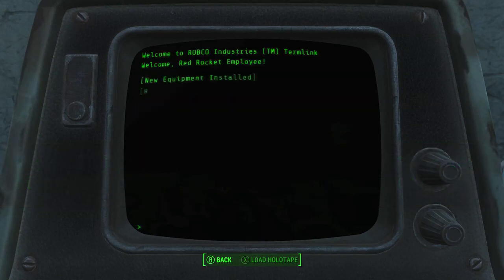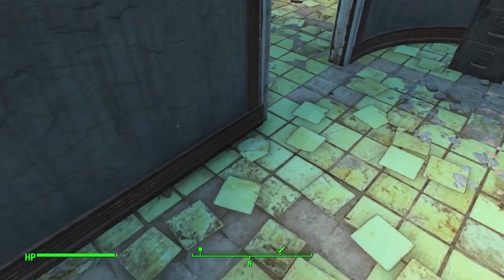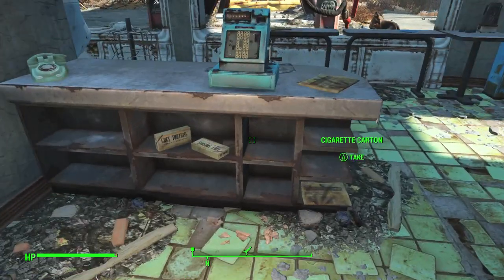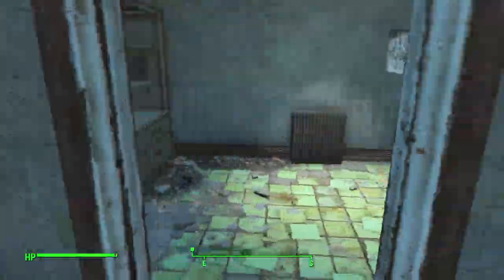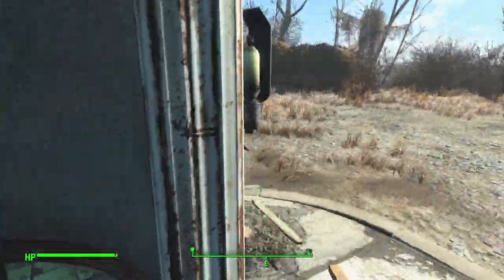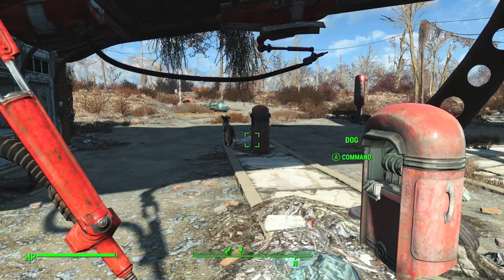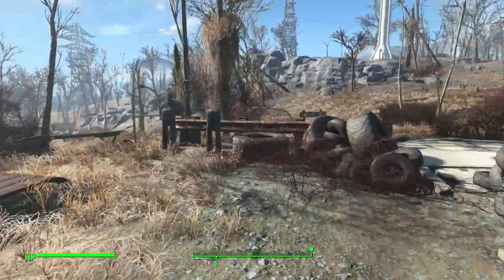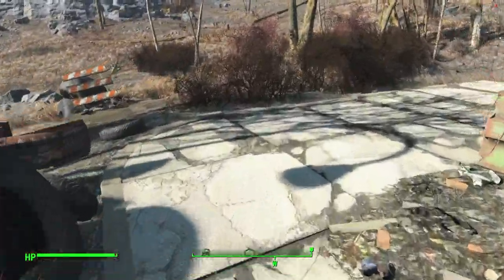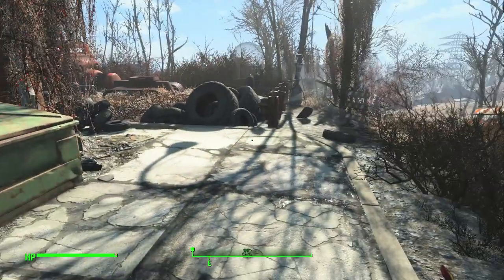The first time I played through this, when I read that I thought oh well there must be a hatch in the floor, right? So I went searching all around and found nothing. I searched all around this place looking and looking for a hatch or some kind of hole in the ground and I could not find one. I looked in the ice box, I looked in the dumpster, I looked everywhere.